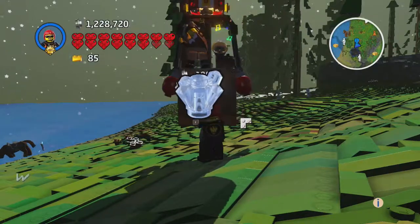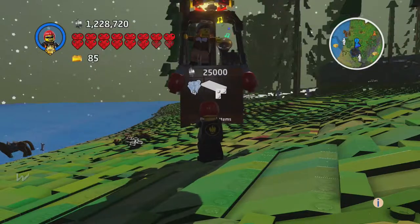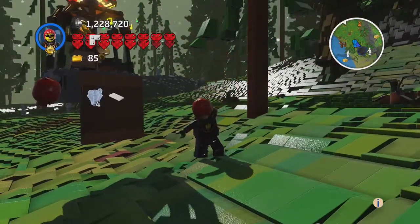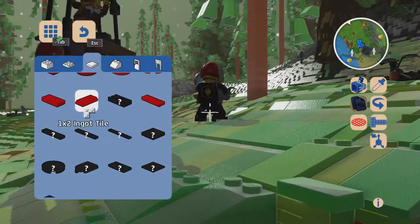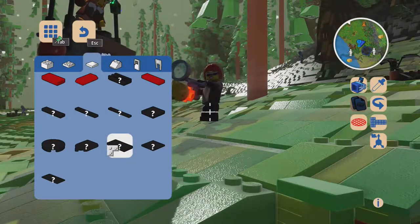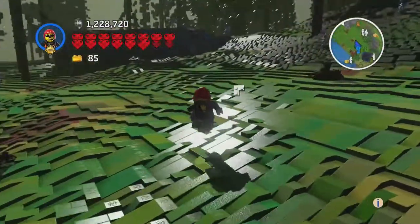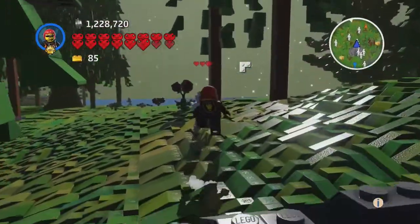I can buy this one but not the other. Do I already own it? It looks like a six-stud flat block. Let me check the build tool — yeah, we have the one-by-two flat tile right here. That could be the six-stud one. So why can't I buy the other one? I don't understand this game sometimes. I see a block, I want to buy it, and the game says nope.